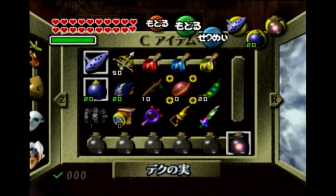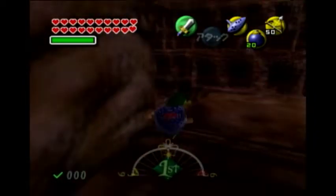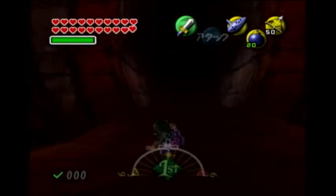Hey, what's up guys. I have a really quick tutorial on how to invert the Stone Tower Temple without having to go across there and either warp or use Elegy of Emptiness. All you really have to do is come here.